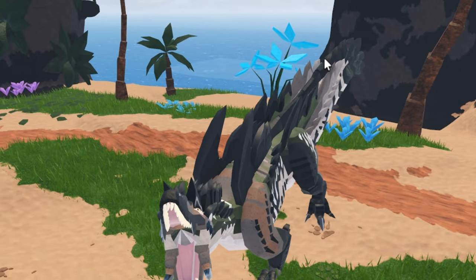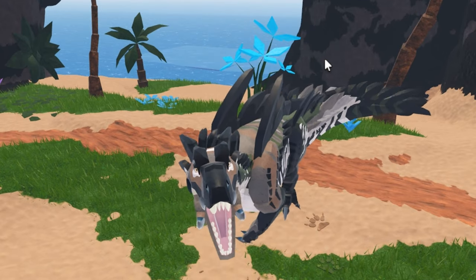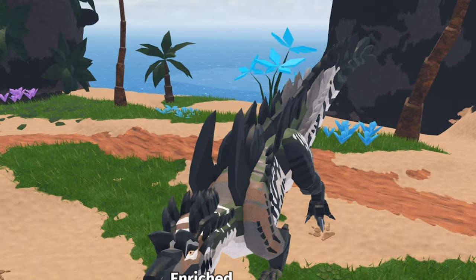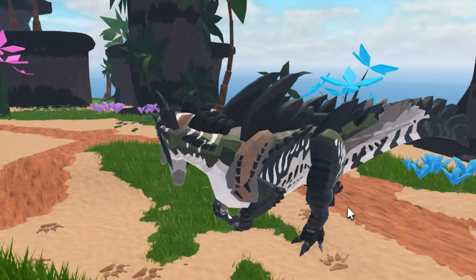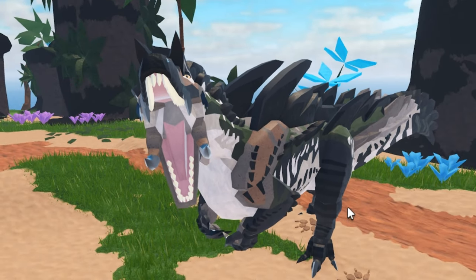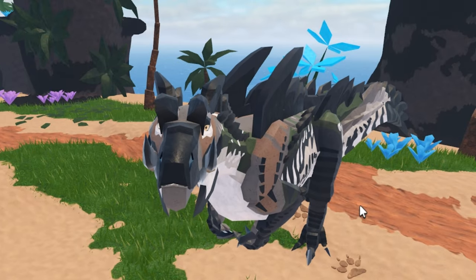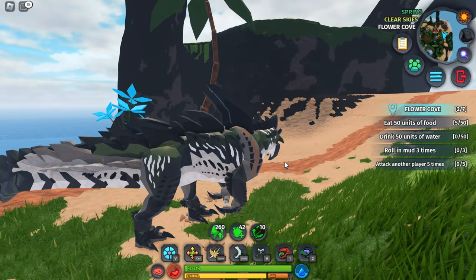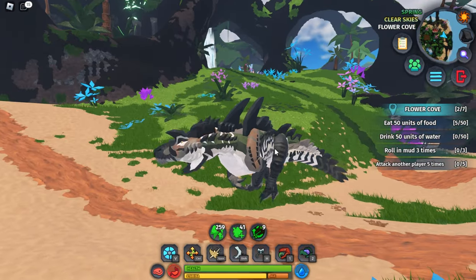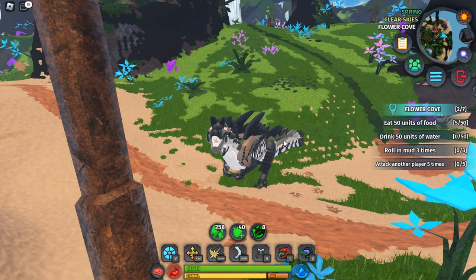That's the number seven roar, this is number eight, number nine, and this is zero. One thing about Creatures of Scenario is that these creatures don't really have roar animations - all the roars kind of just have the same mouth opening animation.